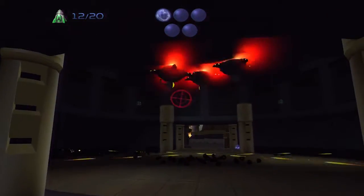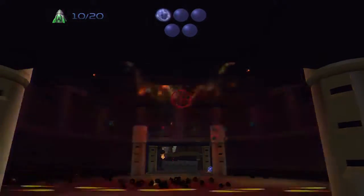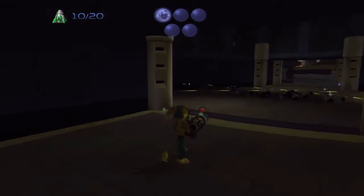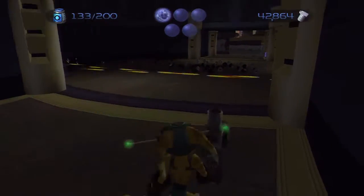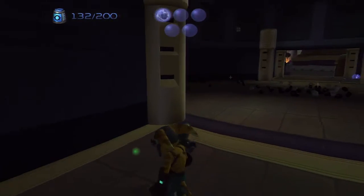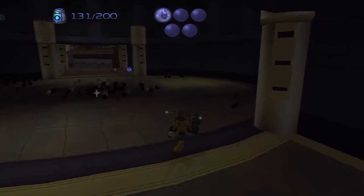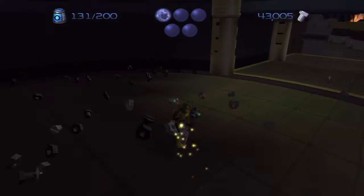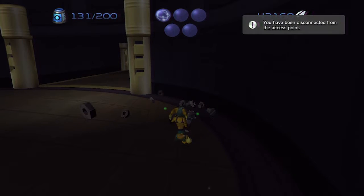Those ones are right near the door I'm standing at — I'll take them out with a Devastator. That actually took them all out — cool. I'll slide over to the side and take out both of these turrets with a Blaster. Very nice. I'll be able to get all these bolts now. Hopefully I won't die and have to reset all the way back to the beginning of this path.